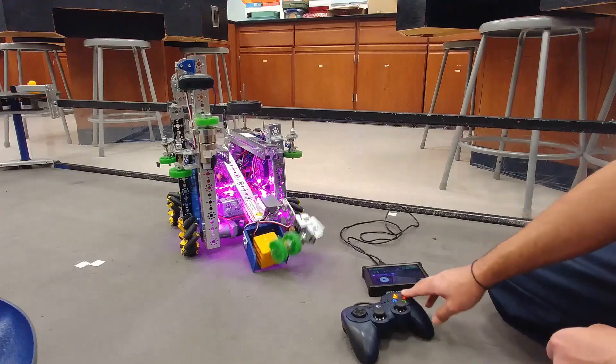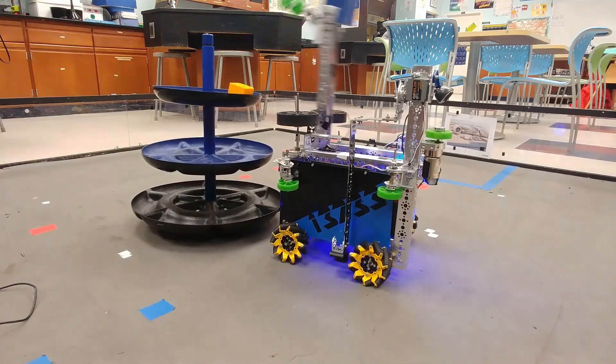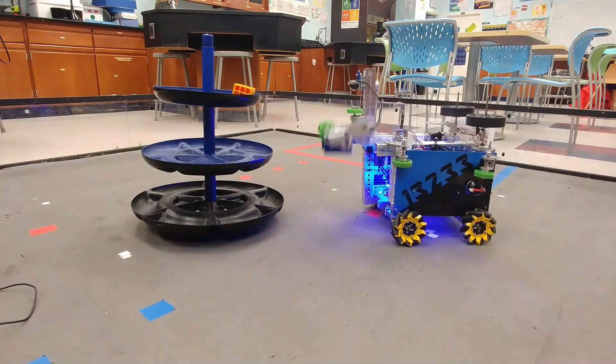We also have flexibility in how we want our robot to output the freight. One option includes raising the intake for a quick release if you want to drop the freight backwards. If you want to drop it forwards, we press another button which spins the intake in reverse.